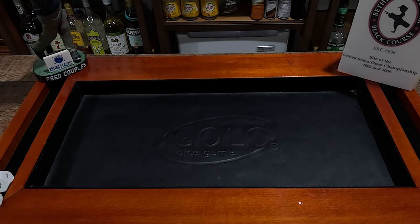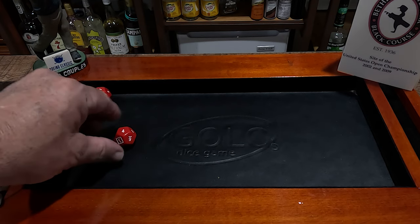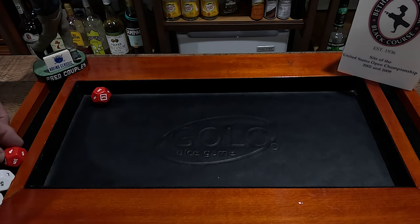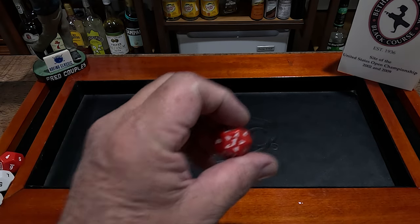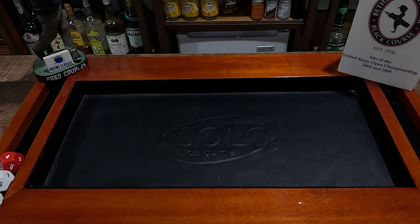Hole number three is a par three — that will be the red dice, two of those. Our best score is a four. Also on the par threes there is a possible chance for a hole in one, and on the par fives there is a chance for an eagle. We're going to do that right now on hole number four.